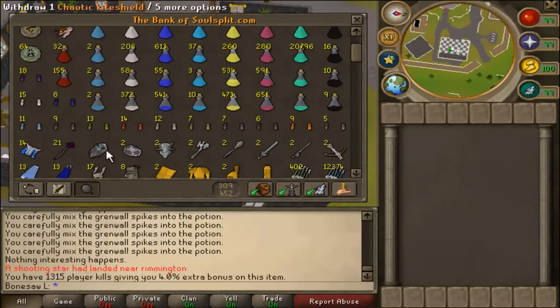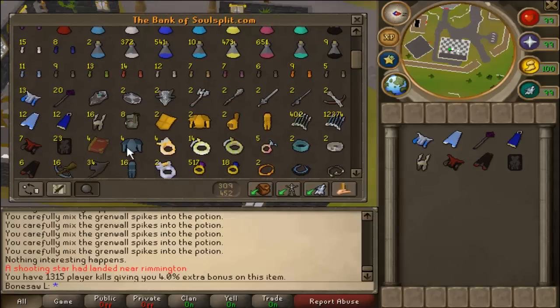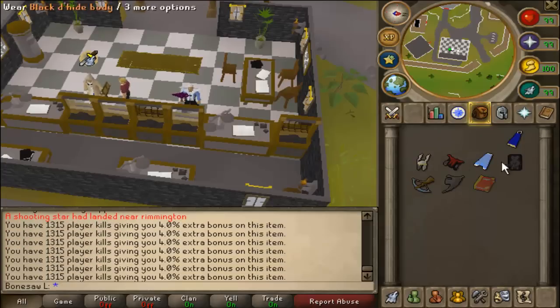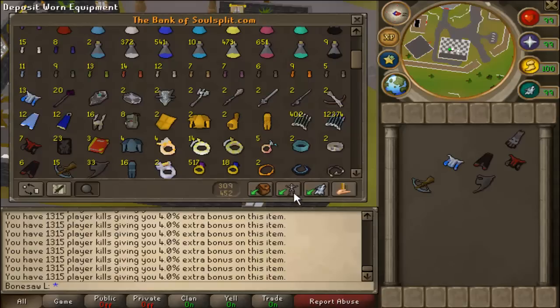I've got some Chaotix — like two of each pretty much, except the shield because nobody uses the shield. And I have some return sets for hybriding. If I die in the Wilderness and I go to click a team, I just bring this out, do the switch, and go back in.